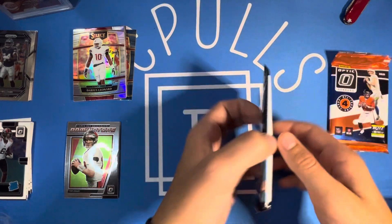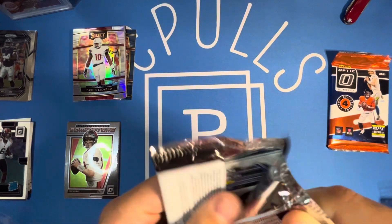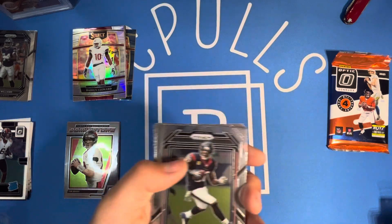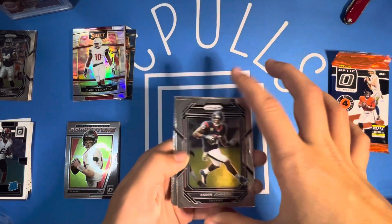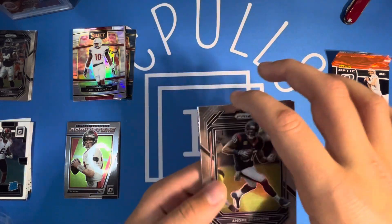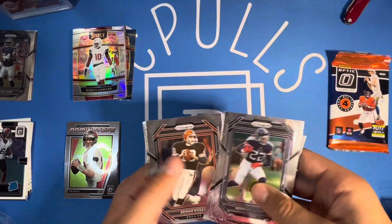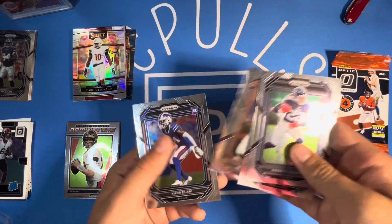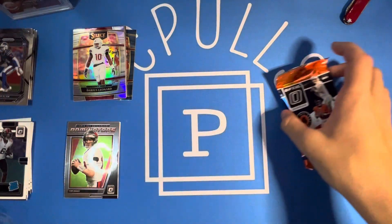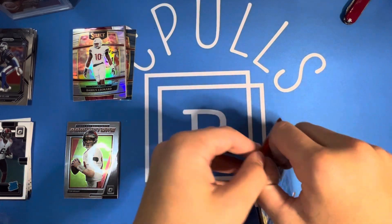Hopefully we can get something decent out of these two remaining packs. These tins are $25 and you can get them at Walmart — not sure if they're at Target or anywhere else. Looks like another pack with no parallels or inserts here. We got Andre Johnson, Derrick Henry — Alabama player — Bernie Kosar, and Carel Ellum. Nothing too good out of the Prism pack.